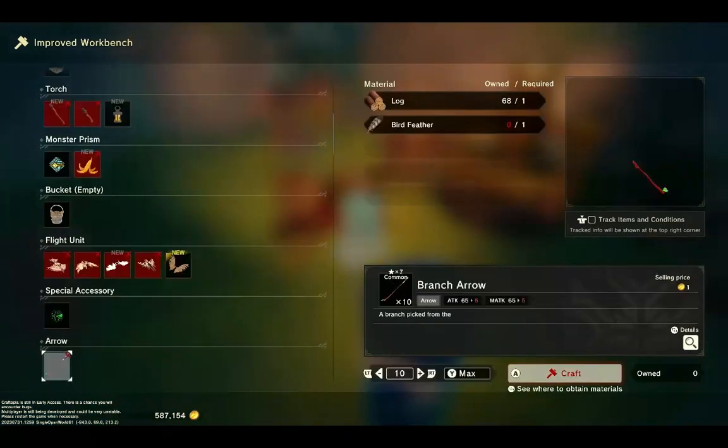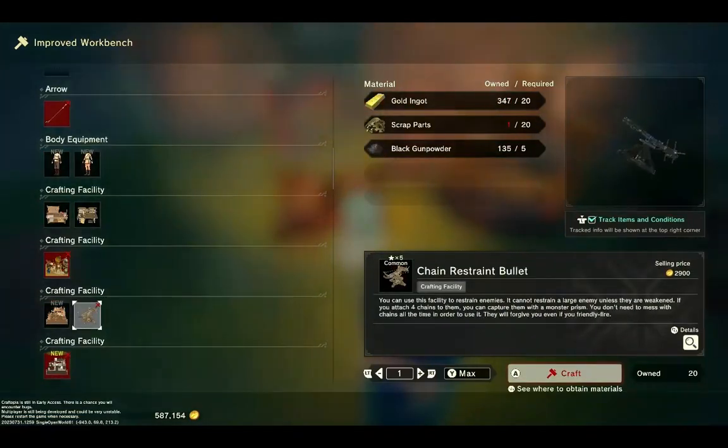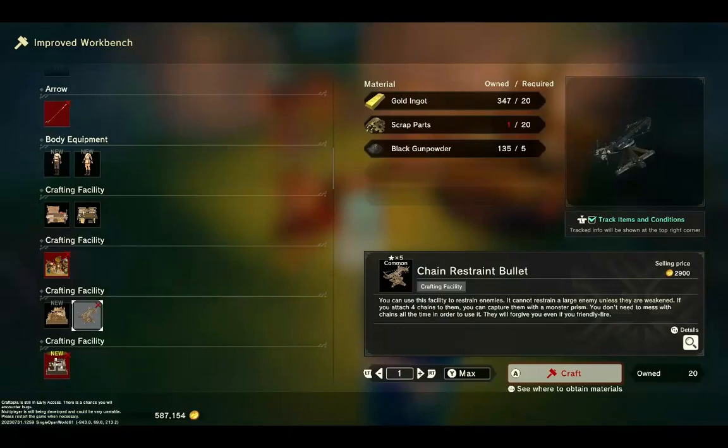So to make it, it takes — gold, screw parts, and black gunpowder. Now gold and black gunpowder are straightforward, but the scrap parts are a little bit more difficult to get. That takes quite a few steps.